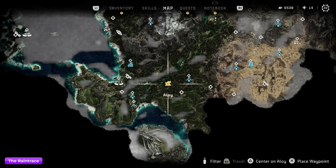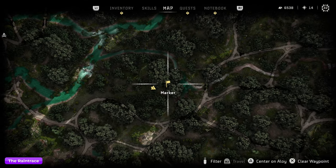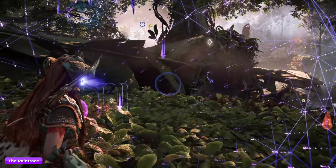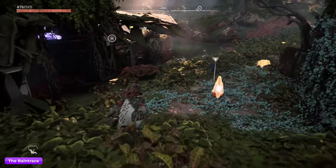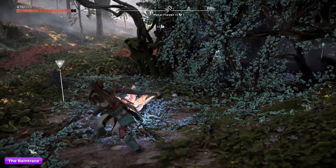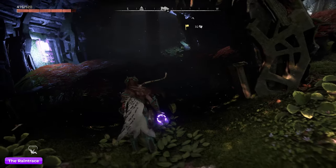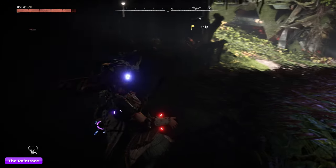The next one's called the Rain Trace, and this one's also going to require the vine cutter. This one's out in the middle of nowhere — literally nothing out here. You can see the plane; there are two halves of the plane, one half on the left and one half to the right. We're going to have to use the vine cutter on the metal flower here, which will make the vines go away. Then grab an energy cell, bring it back to the other half of the plane, put it in its slot, and then be able to open the door and collect it.